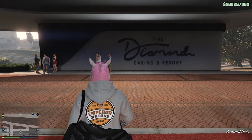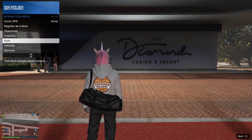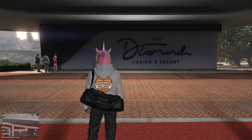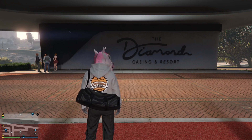Once you guys exit the Casino, it's going to put us outside the Casino. From here, what we're going to do is open up our interaction menu and request our MOC. We're also going to need a free vehicle stored in the back of the MOC.